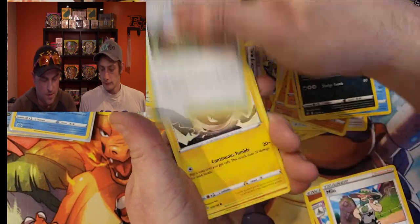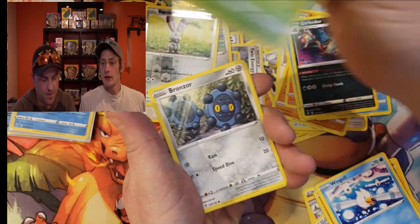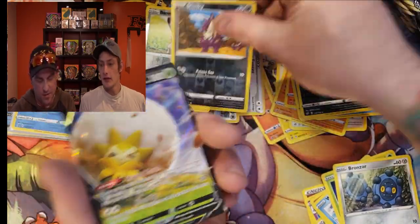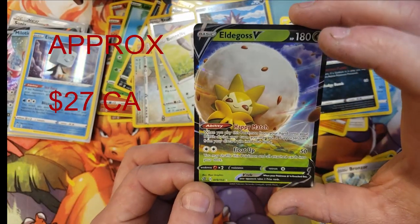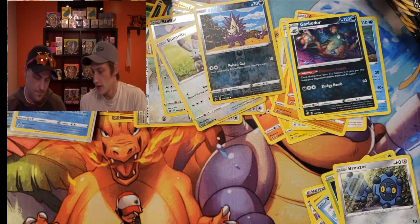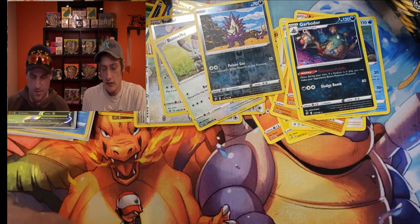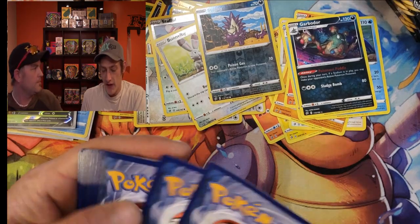Another booster pack, let's see what we can get and burn through it. Got a Phantump, reverse Duraludon, and an Eldegoss V. Very nice — I believe that is a new pull, we needed this one. That is very nice artwork on it.